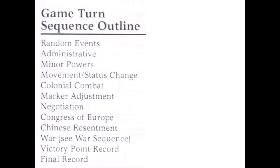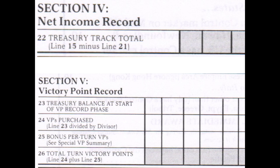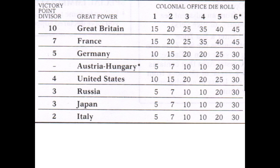The next step is the end-of-turn victory point record calculation. The treasury balance at the end of the turn is calculated during the victory point recording phase, and you divide it by the state divisor — which is 10 for Great Britain. Great Britain has an established colony and is quite wealthy, so the divisor is high, meaning the English have to work very hard in order to win this game.